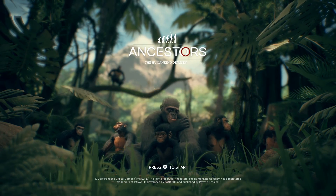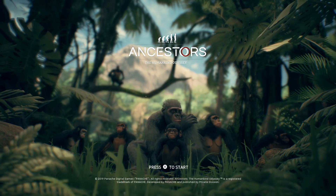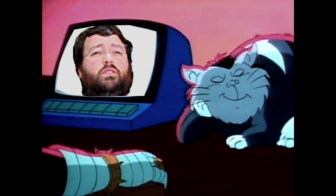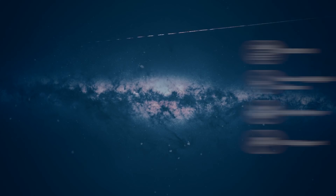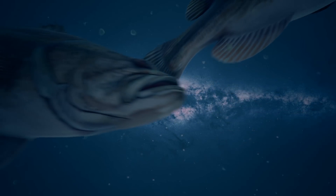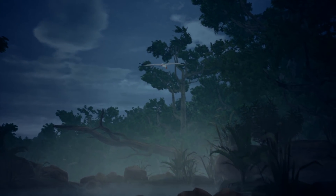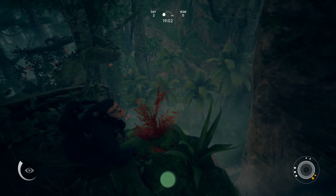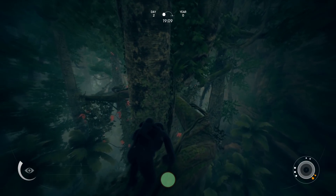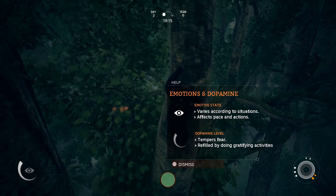Ancestors: The Humankind Odyssey is a survival game from developer Panache Digital Games, released in August of 2019. Another survival game? Curse you, Austin, for tricking me into taking two survival games in the same month! Setting aside my bias against survival games, let's see what we've got here. Ancestors places you in control of a clan of apes around 10 million years ago in Africa. After a little circle of life intro, you're playing as an ape and tasked with surviving and evolving. Given the genre and subject matter, there's really not much of a story — it's survival in the most primal sense of the word. You'll need to find and discover food, explore your surroundings, mate with other apes, and strengthen your lineage.